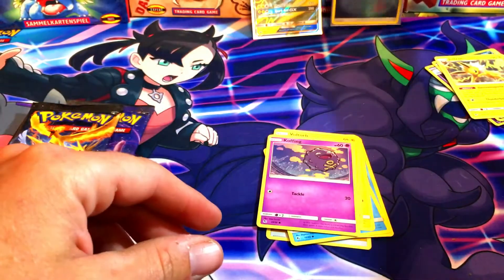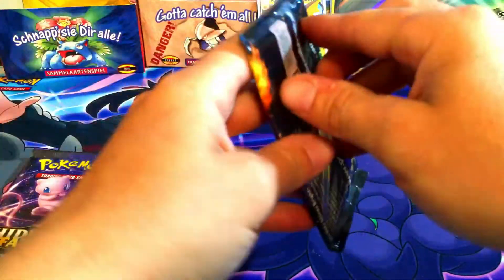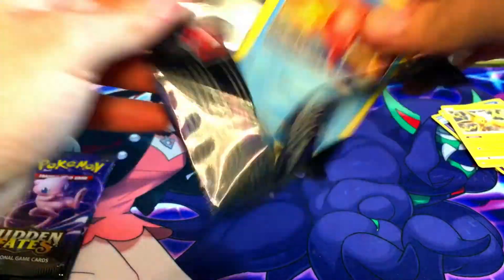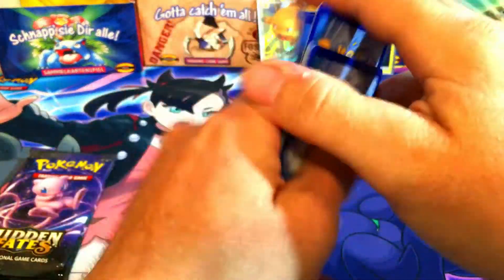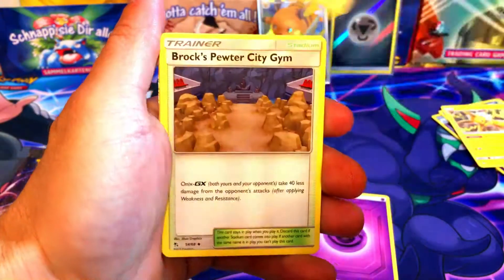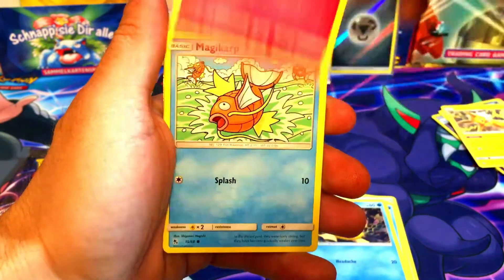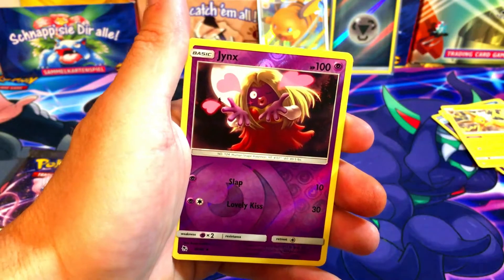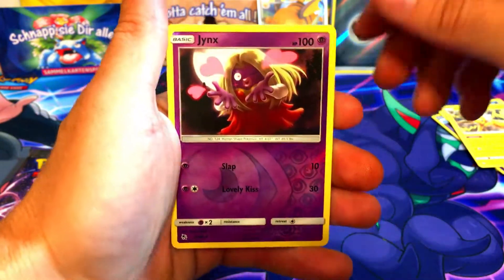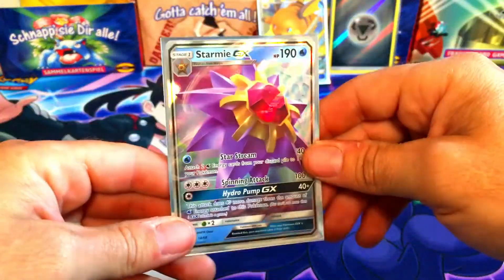Let me move the camera up so we can see the hits in the back. Second pack of Hidden Fates - I gotta go back to Target tomorrow. There's something in this pack, probably just a GX card but still better than the Champions Path pulls by far. Psyduck, Clefairy, Magikarp, Ekans - we got a reverse Jynx, so it's definitely going to be a GX card.